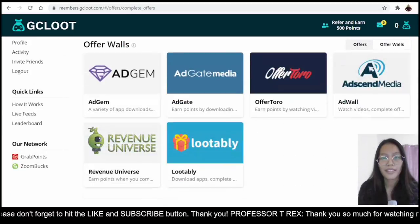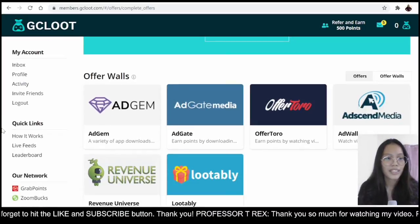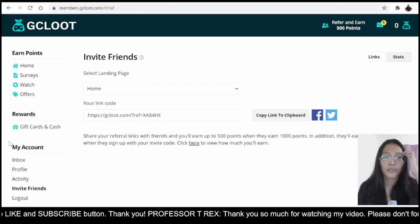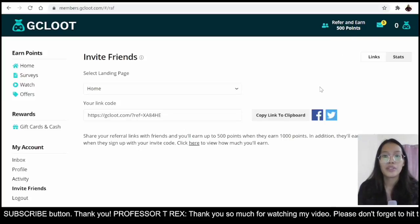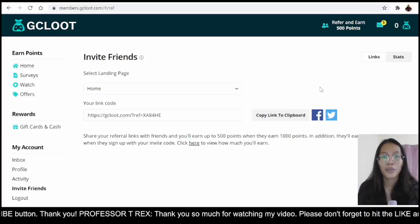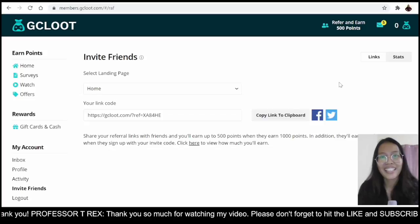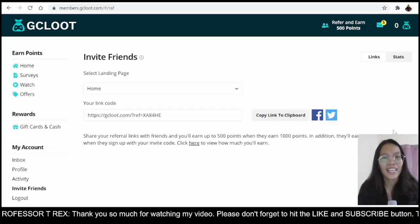You can also earn by just inviting your friends. You get 500 points every time your friend creates an account, so it's a nice way to earn points by referring your link. If you want to use my referral link you can, but it's not necessary — you can still sign up without any referral code, it's optional.